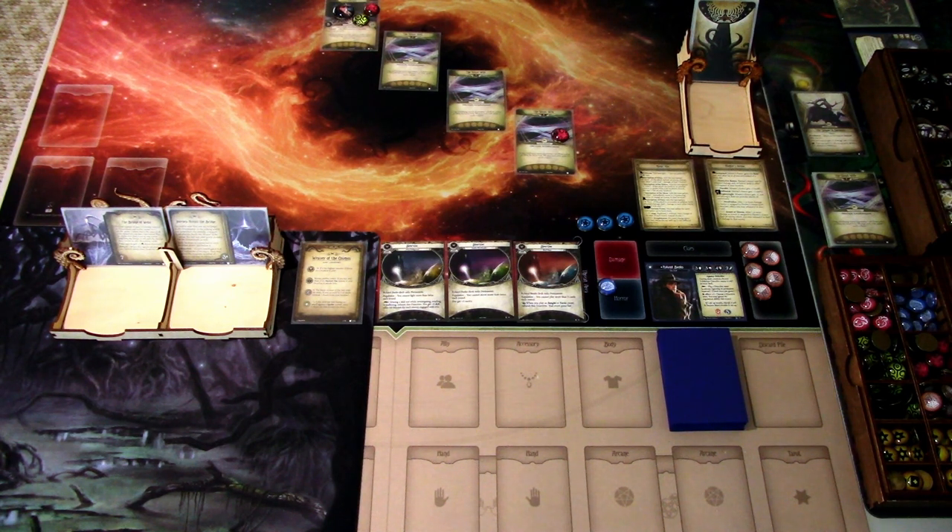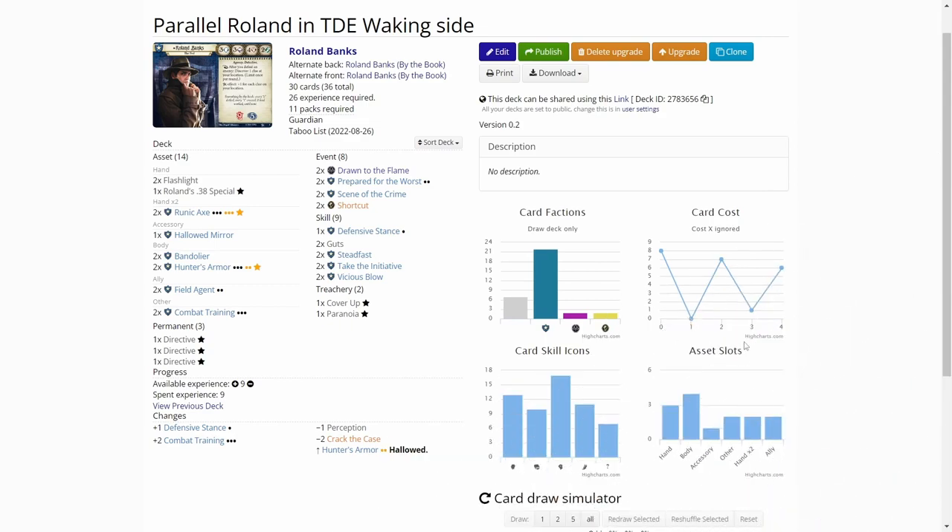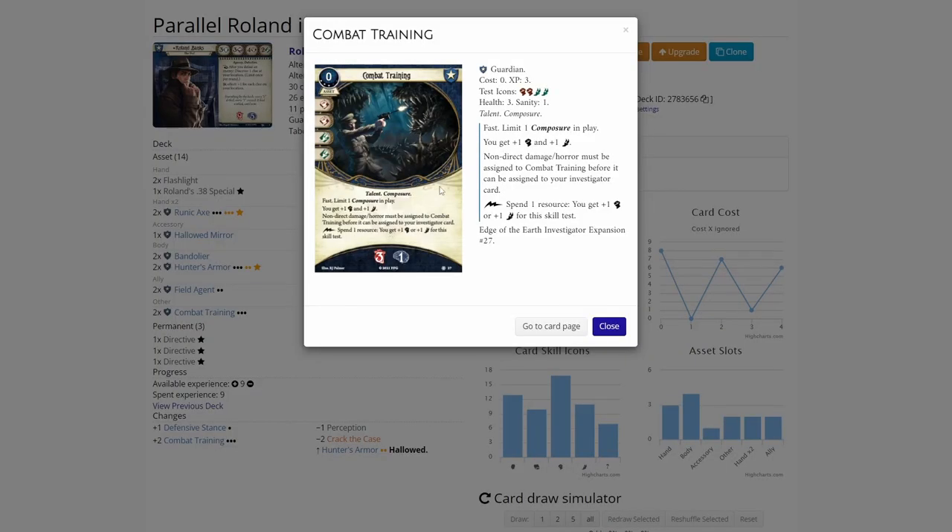We got nine experience, which is a lot from the last scenario, so let's hop over to ArkhamCDB.com and see the final upgrades to Roland's deck. For the last nine experience, I added two Combat Training Level 3s into the deck. This is a really powerful card. It boosts our combat and agility, and we can also pump resources to boost one of those stats up by more, and it also works as a damage soak. We don't want to put the sanity soak on this one, so this is a really powerful card for a fighting guardian.